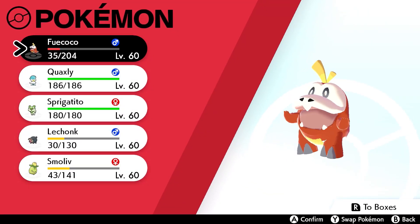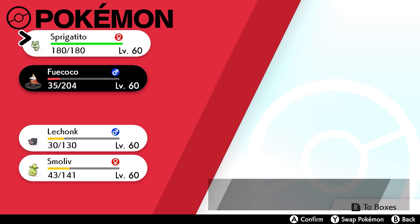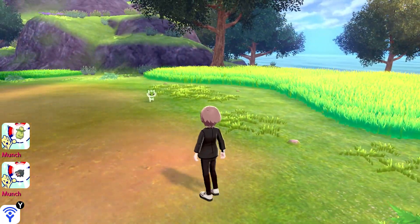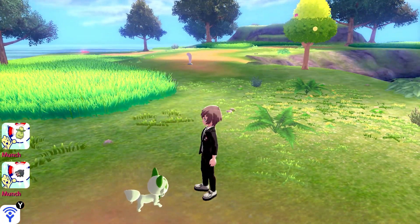Of course I've got more than just Fuecoco here on the team — we've also got Quaxly and Sprigatito, the Water and Grass type starters respectively. I'm going to go ahead and switch Sprigatito up first so we can take on the next Pokemon, which I believe I spotted a little bit down this way. Sprigatito is a little bit slow — definitely could be a lot faster.